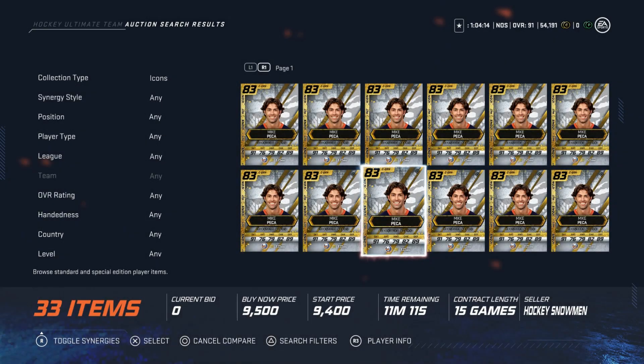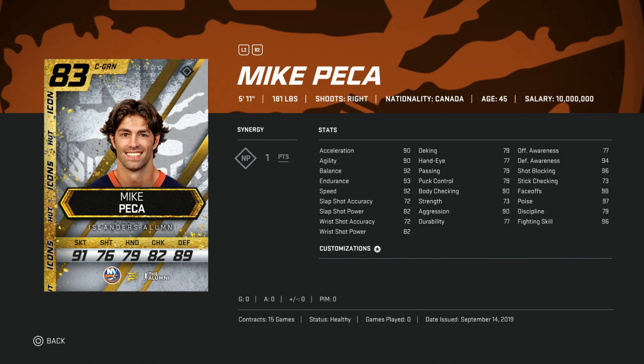Going even cheaper, we're looking at the 83 icon Mike Pekka. Regardless of where you are in your team build right now, whether you've just started out or you've got a great team, Mike Pekka should be on your team. The reason is his 98 faceoff and his great speed. You're not going to shoot with him — 100% guaranteed. But as a fourth line center and penalty killer, this is a great value card. Under 10,000 coins, you can get value out of him for the next couple months. When you need to win a draw or on the penalty kill, he's your man.